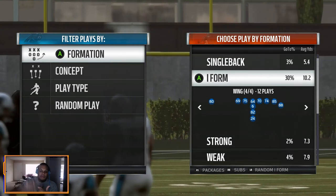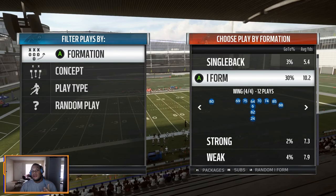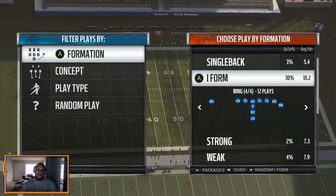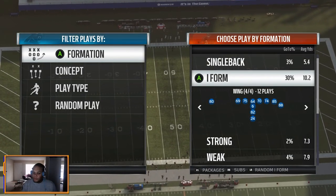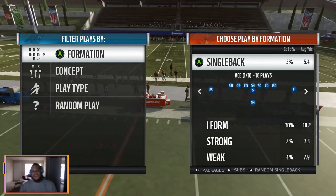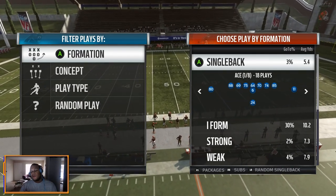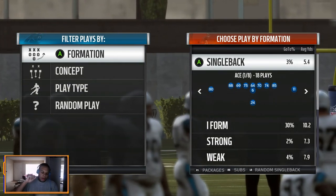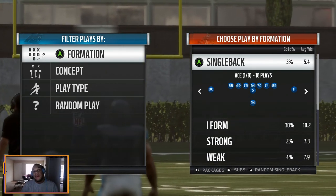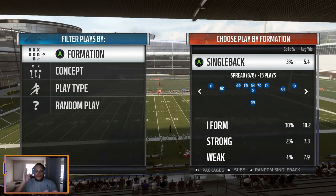Once you establish that one-on-one coverage, you have to utilize that receiver to make them pay for stacking the box. It's a chess match — do you want to double that outside guy because you've been getting burnt? If you do, you've relaxed on the run, which gives more room to run the ball. But Madden pros don't understand this — it comes down to creating space and leverage. They just give you plays in ebooks but never explain the actual science.